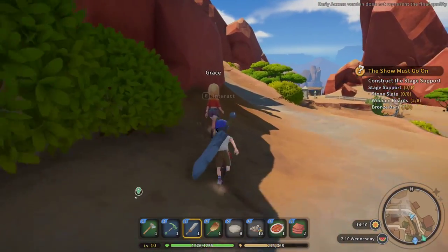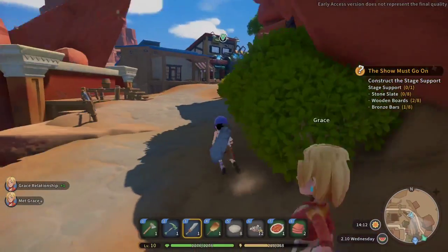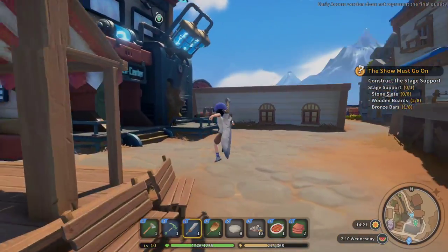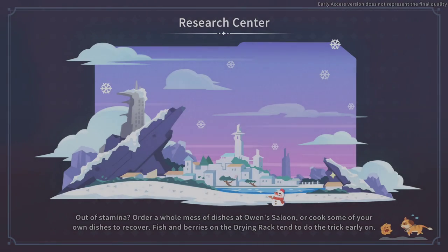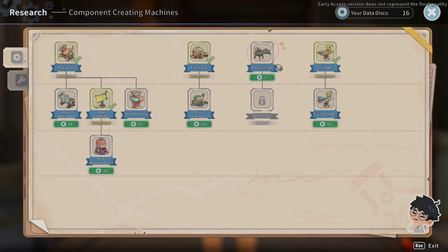Wait, have I met you? Newcomer huh — howdy back! Nice to meet you Grace. She's gorgeous — blonde hair, blue eyes like my lady. She's gonna hate me for saying that. Let's go buy the processor or whatever, start researching the processors. Hey there, I need you to research the processor. Wait, what is this?